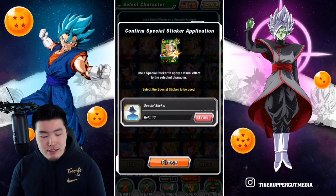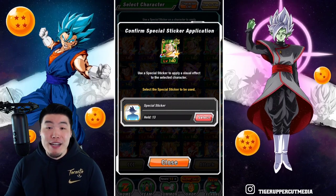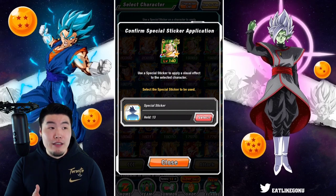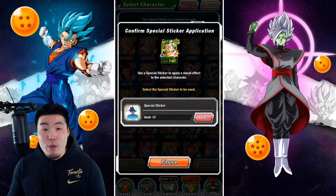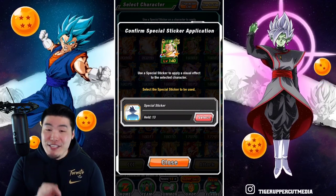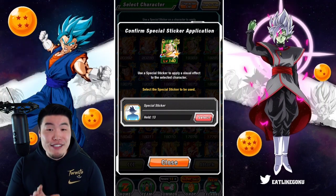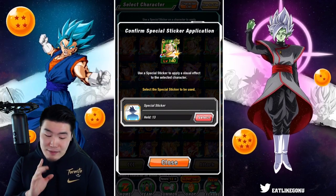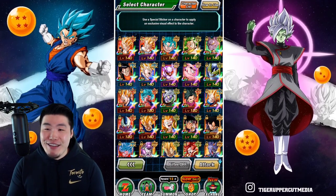I do have 13 stickers, but I want to save some for future units that come out that I want to have stickers on immediately. Like, for example, if they decide to drop a Dokkan Fest Android 18 on us out of nowhere — a Global First Android 18 maybe — then I want to make sure I have that sticker ready for her as soon as possible. So yeah, 10 stickers is the plan, and we're definitely not giving one to this guy because I don't think he deserves it. No offense to Super Saiyan 3 Broly fans out there.